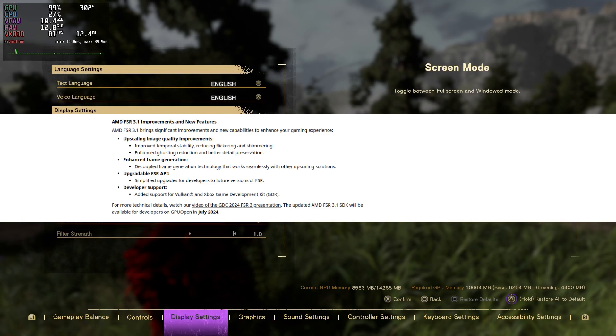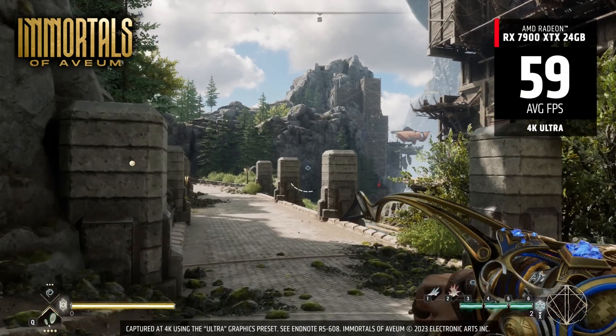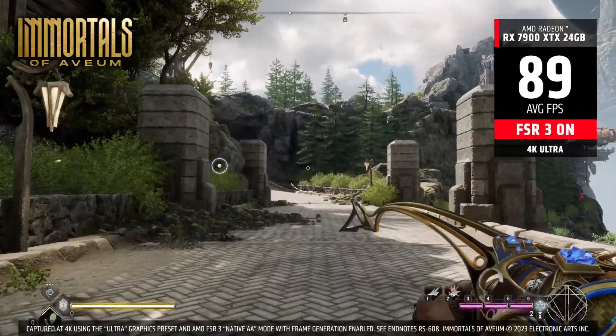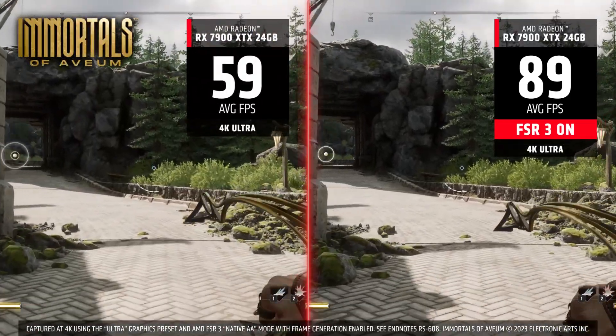AMD actually managed to fix this by both improving the image reconstruction with FSR 3.1 and also decoupling the frame gen from the upscaler. That way, you don't need FSR to run frame gen, and based on the feedback that I've heard, it seems like people actually like AMD's frame gen more than Nvidia's one, which to me is mind-blowing given how it doesn't require any AI accelerators.